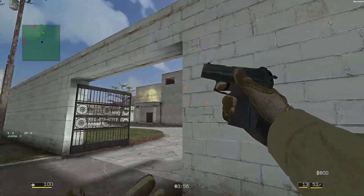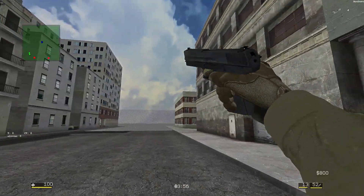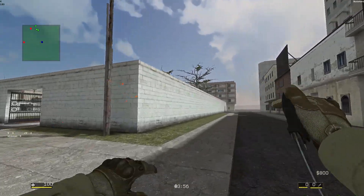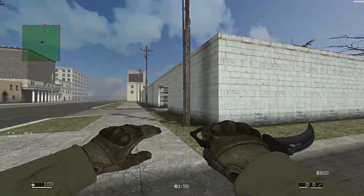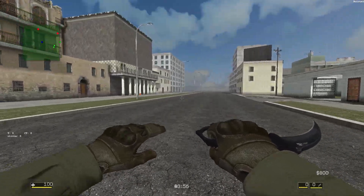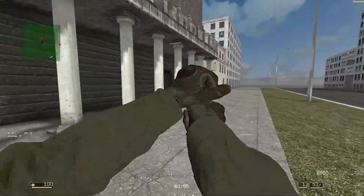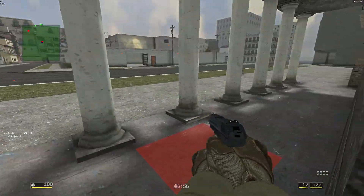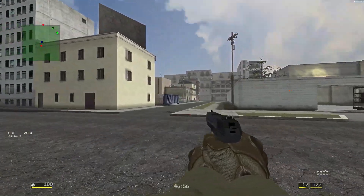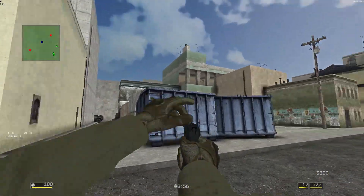Playing as counter-terrorist, we spawn in front of the main gates of the villa. On this side there is a city where you can move between the buildings. Counter-terrorists are trying to recover hostages and at the same time guard points A and B. Point B is on the other side of the street opposite the villa, and point A is hidden in the basement somewhere between buildings on the left side of the city.